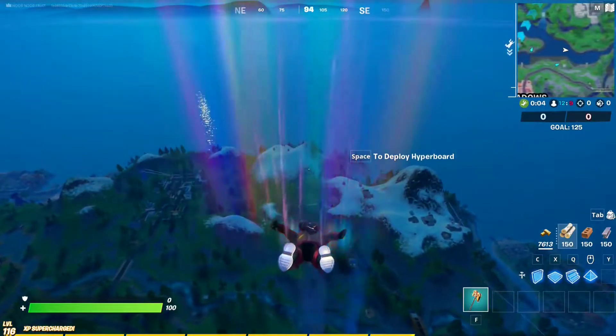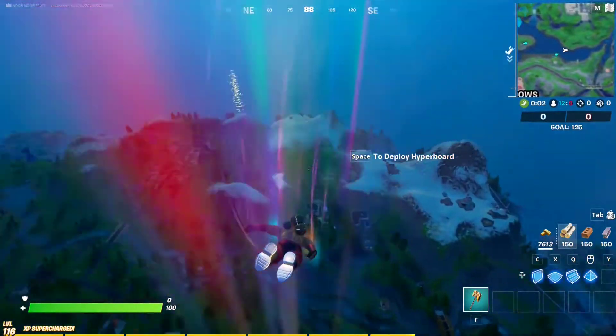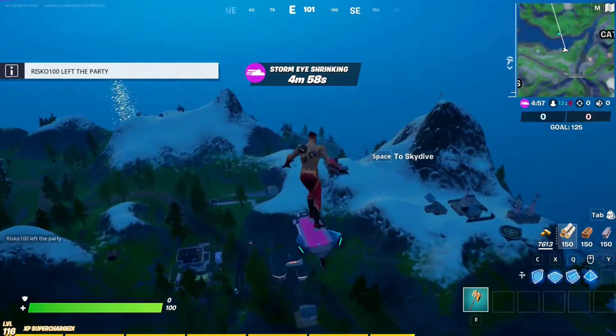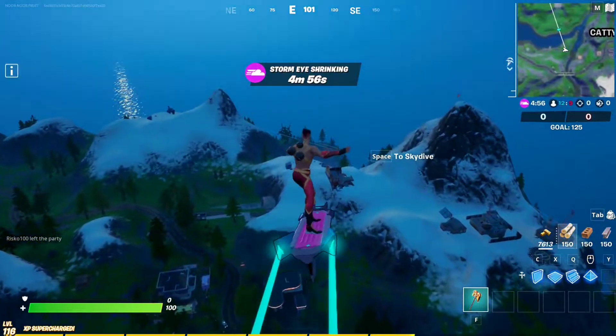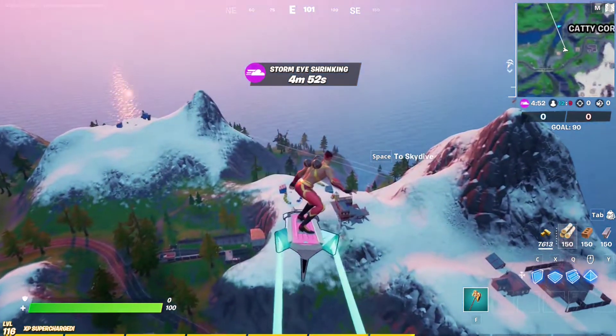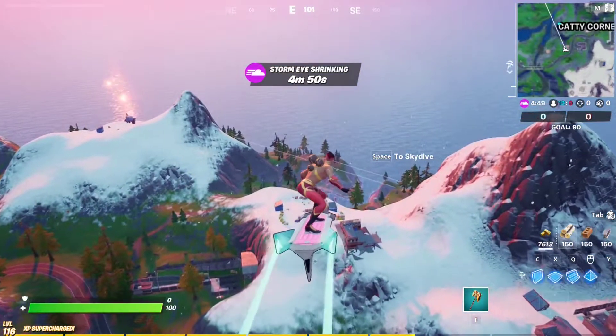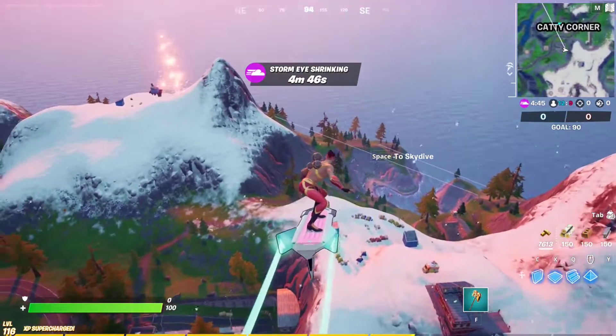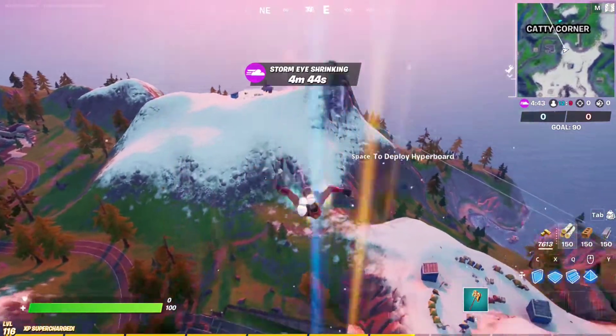Hello everyone and welcome to the channel. It's week 13 and we have a new batch of legendary and epic quests. For the legendary quest, all you have to do is build structures — 300 total. You start with 60, then 120, then 180, then 240, and finally 300 builds.